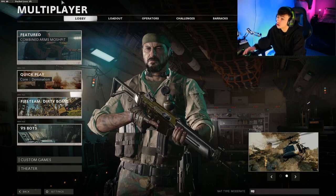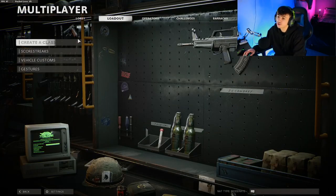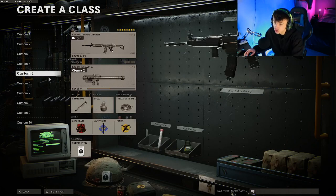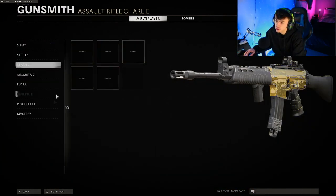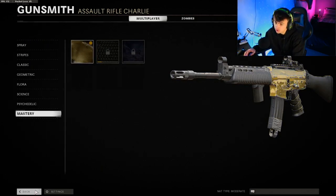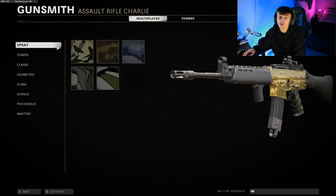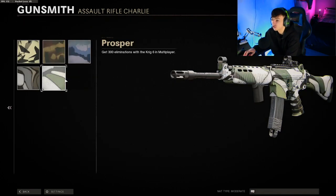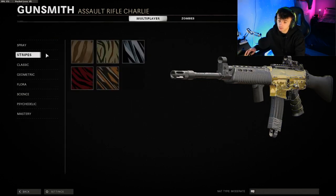We'll just work through each and every different camo for each AR. As you can see, if I come down here to the Krig 6, we did officially get gold on the Krig yesterday — it took me about three, maybe four hours in total. The longest and most difficult part was probably leveling up the guns, but once I worked that out — and I have a video on my channel about leveling up guns if you want to check that out — the first camo you have to get is 300 eliminations with the Krig 6 in multiplayer, which is absolutely easy.